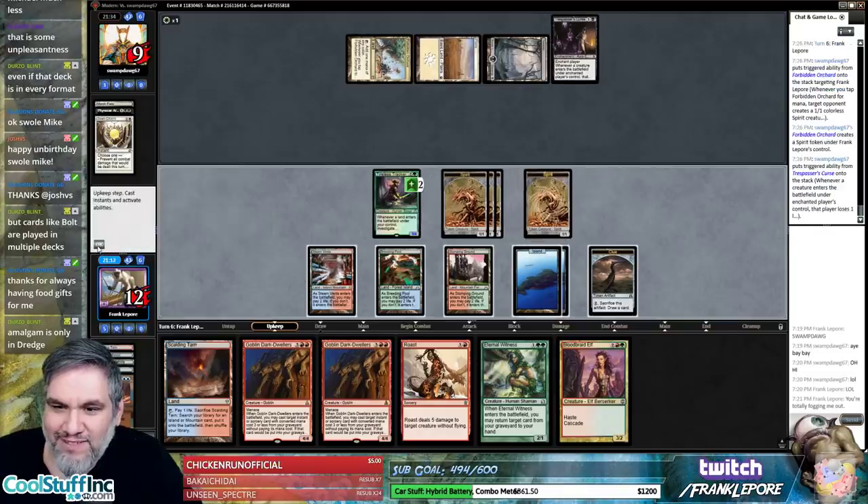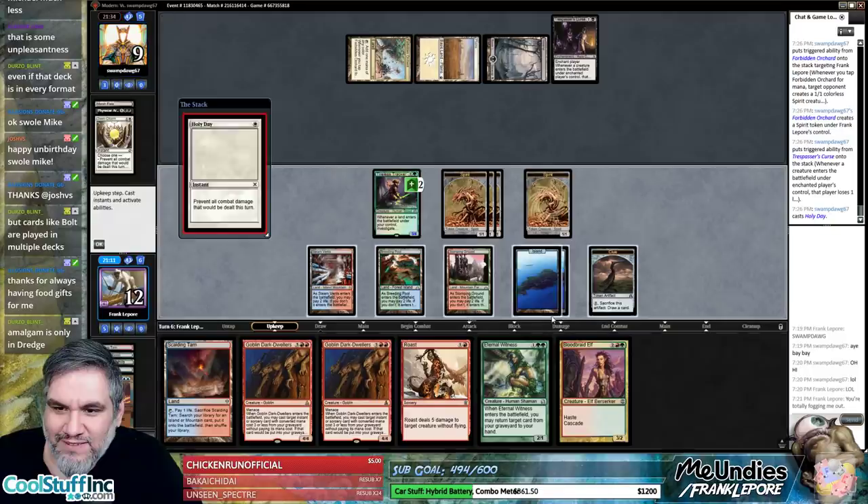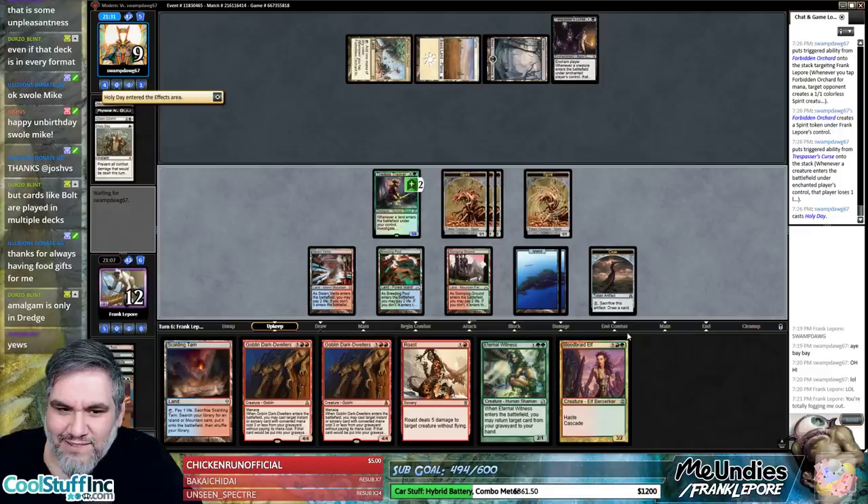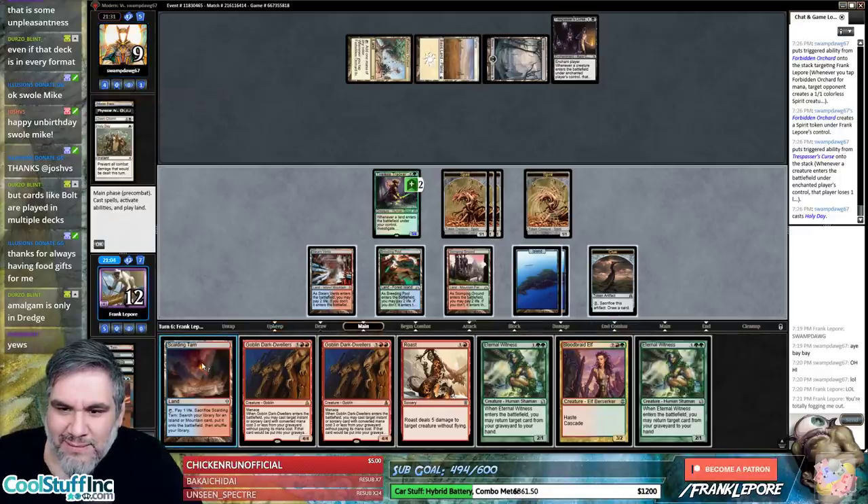Can they fog us with one mana? Yes they can. We kind of have to get Cryptic Command back here.